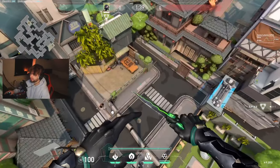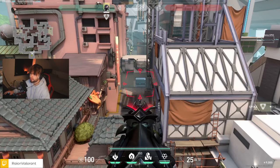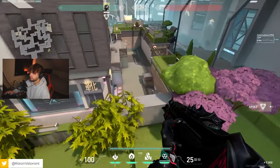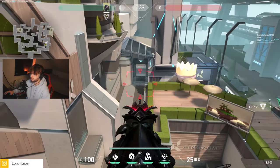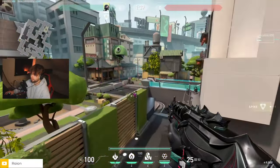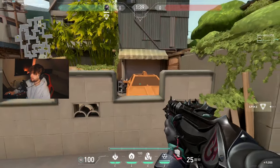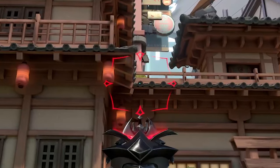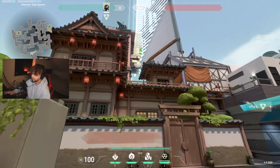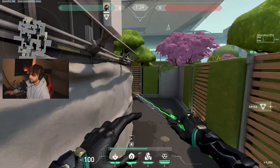Now we're on Split and there are two smokes I want to show you. The first one is from spawn to vent — as a solo smoke on Split with Viper, it's really complicated to have good smokes here. The smoke is situational depending on what you want to do in the round. Before the round starts, position yourself in front of the orange car, get into this line, then watch the three-force circle with your crosshair and do a jump and instantly left click. Every lineup in this video will be jump and instantly left click. The smoke goes perfectly into vent — a great smoke.